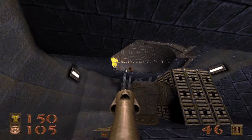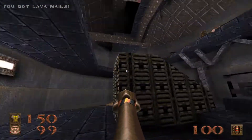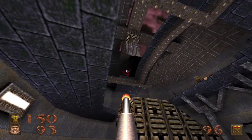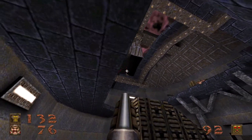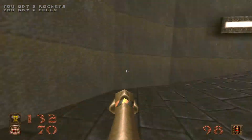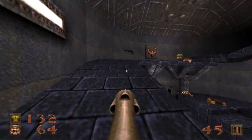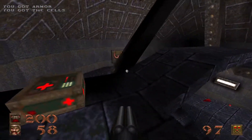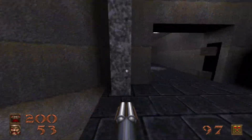We have another ogre just above us, and the Vore is probably just around... there he is. There is a red armor at the very top, so no worry about losing too much armor. Let's go ahead and demolish both of those enforcers. To get out of here, we have to power up the next door by pressing this button, which will allow this generator to have some power added to it — some juice.